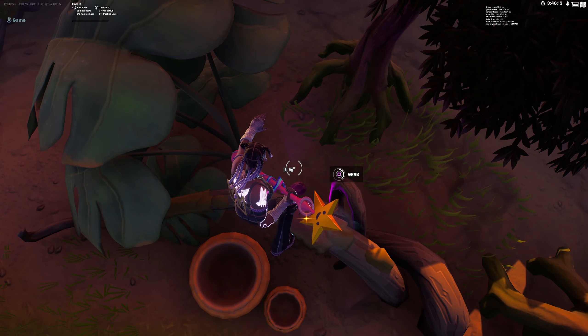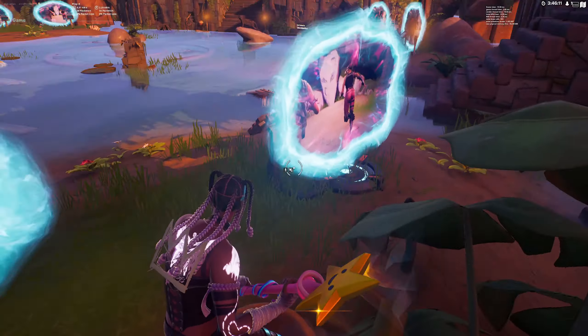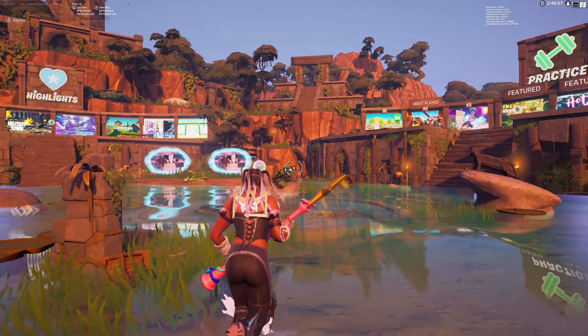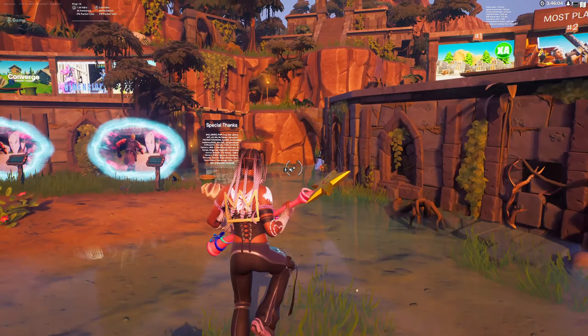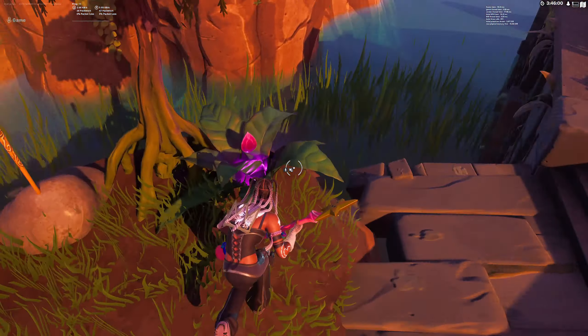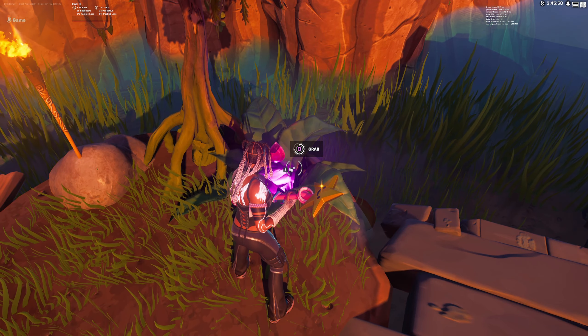From this one, come right here between these two matchmaking portals — you should see a purple glow. There should be one back here, so just take this one as well. Now from here, turn all around and run directly right there. It's like a diagonal pattern, which is kind of easy to remember.